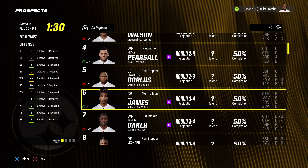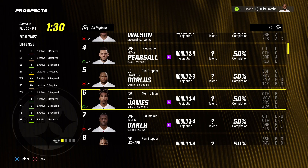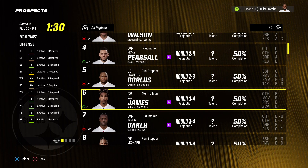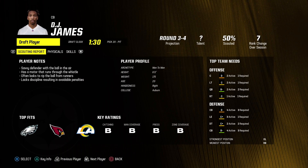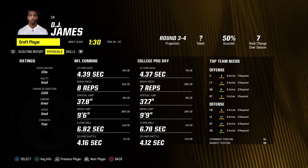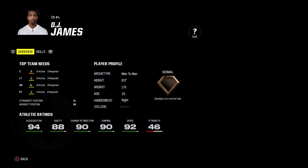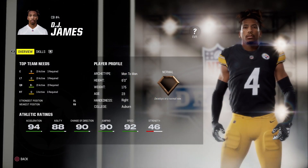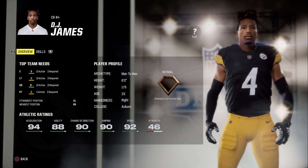In the third round, we definitely need to get a third cornerback, so I'm gonna draft DJ James from Auburn. He's 6'1", 175 pounds, a man-to-man scheme fit, with a lot of B grades. He's 23 years old with elite acceleration, good agility, great jumping, and good speed. He's got normal depth with 92 speed, and he'll most likely be our third string corner — the current third stringer is around a 61 overall.